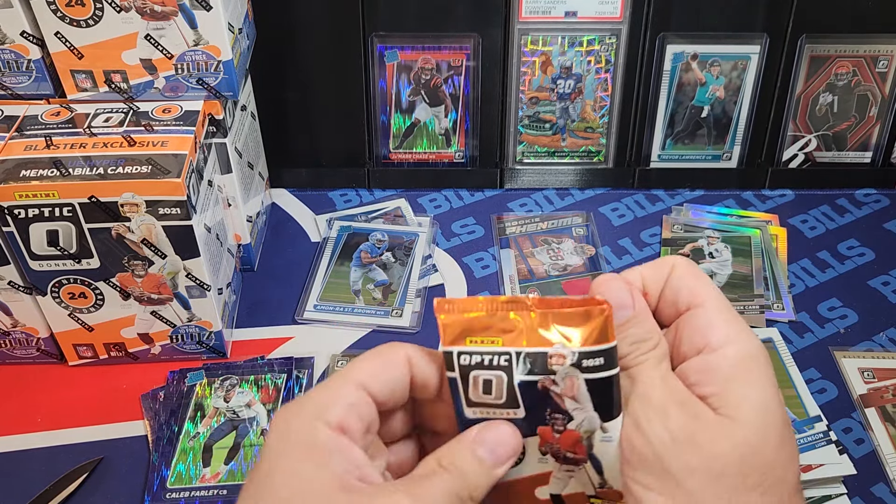There's a 'Global' card — I think that's like a special insert for players not born in America. They just did some cards for international players. I don't know what it is, hopefully that's not a case hit. Pretty cool looking, not the player you're looking for. Trey Sermon — the shocks have been tough. I'm gonna pull an Amanra shock or hollow. There's a Lion — Jeff Okuda, Lions — so that goes over there.